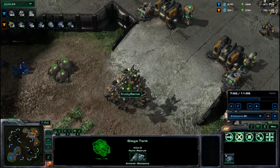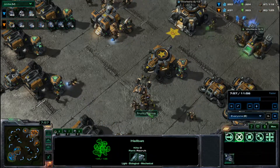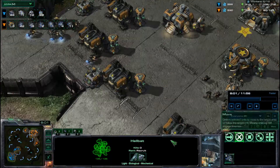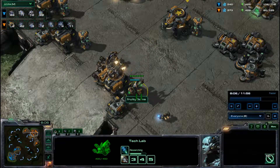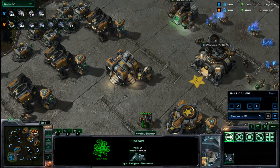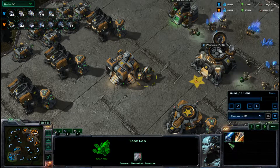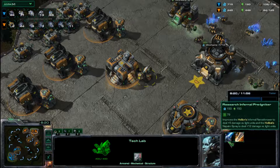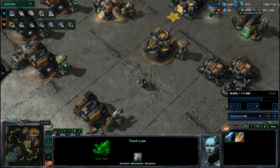The push comes with just the one Tank. Hellbats are now popping out along with a lot of Marines. They're on that third expansion. I think he's getting Stim at this point, and that's when he pushes. There's a Hellbat, and another Hellbat coming out. He's not choosing to get Infernal Pre-igniter — the increased damage is fairly good and he should have got that, though probably not strictly necessary.